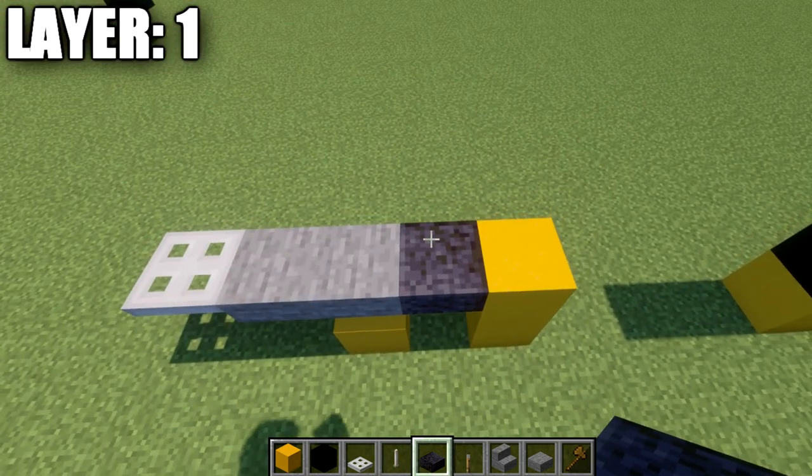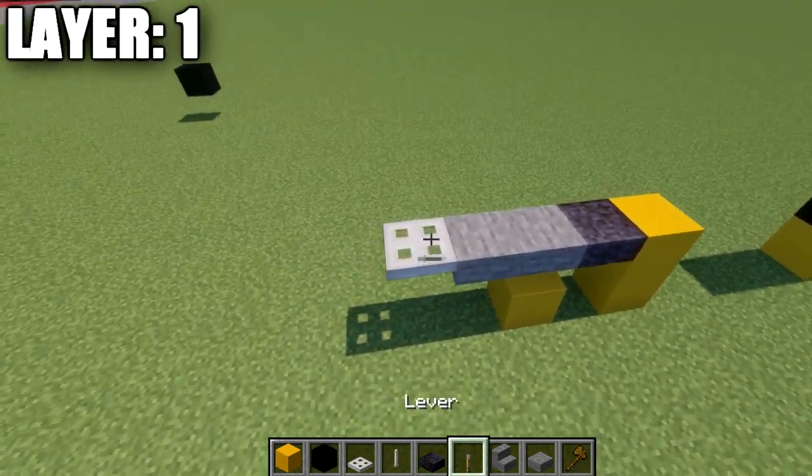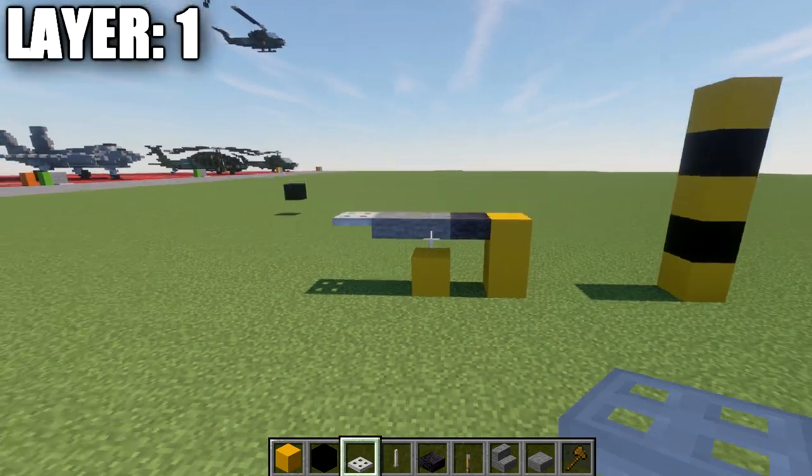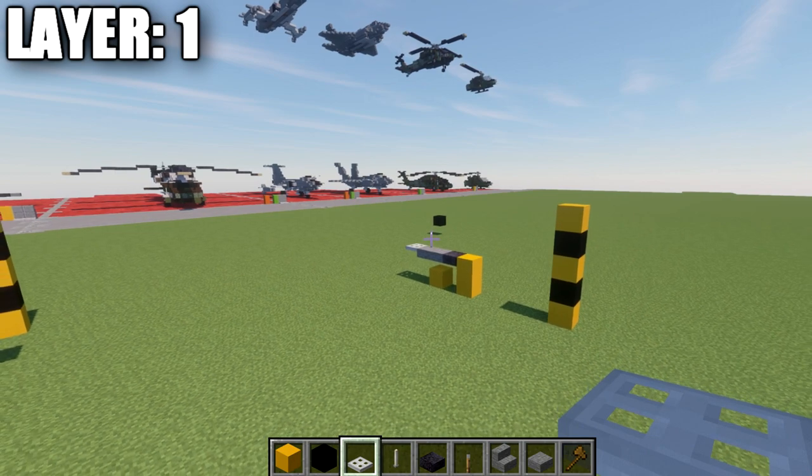If you are building this in the landed configuration, that's what you want to do. We're going to place down a black stone top slab, two stone top slabs, and then an iron trap door coming off the last stone top slab. And that right there is going to complete your first layer. With that, let's go ahead and move into layer number two.